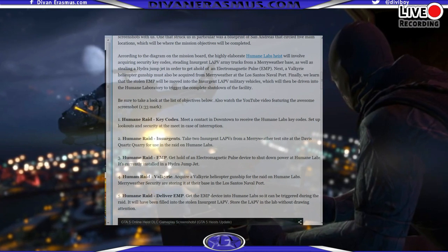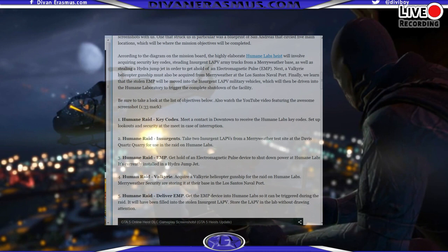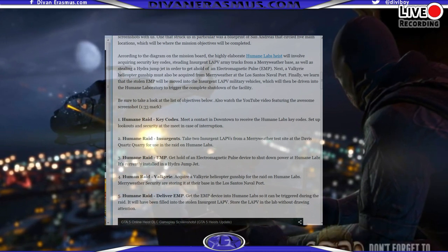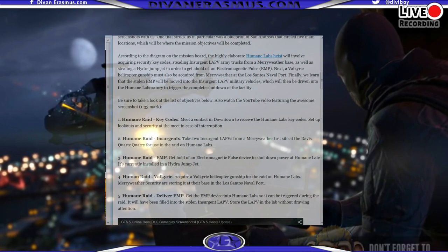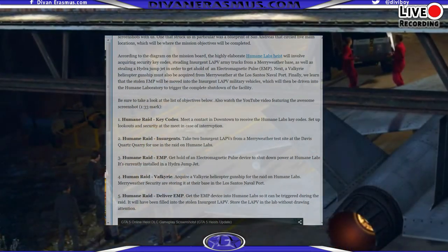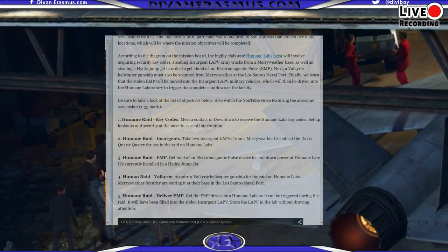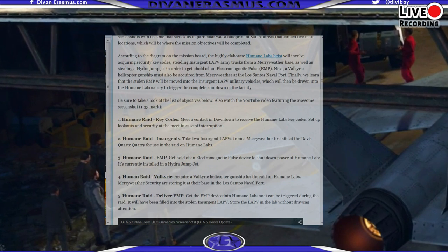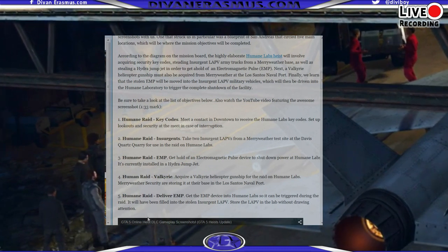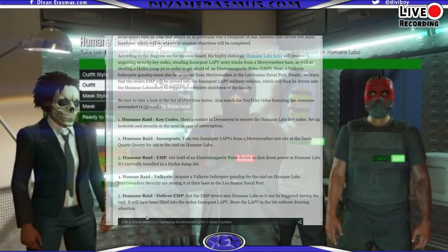The fourth mission is Humane Raid Valkyrie. You need to acquire a Valkyrie helicopter gunship for the raid on Humane Labs. Meriwether Security are storing it at the base in Los Santos Naval Port, so you'll need to steal it from there to use in the raid.